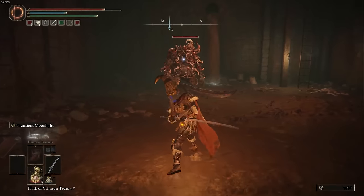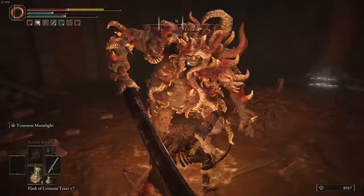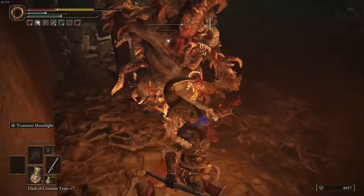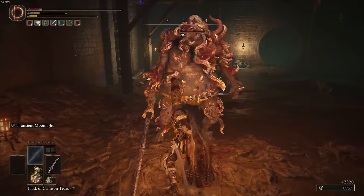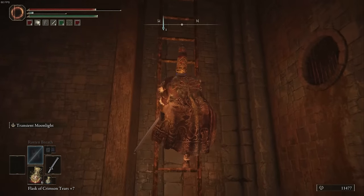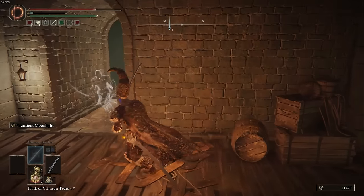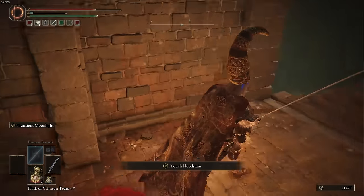You'll notice there are two ladders in this area. The one on the left is actually one that you kick down as a shortcut, though we don't use it in this run — but if you are so inclined, you can use that ladder on your left if you've kicked it down later. Once you get to the top of this ladder, you will see another doorway past this walkway. When you open that doorway, you will see the Site of Grace that we started at, so this is the second checkpoint of the run.